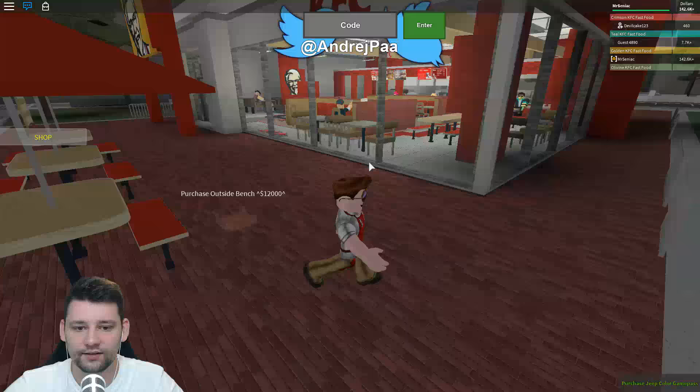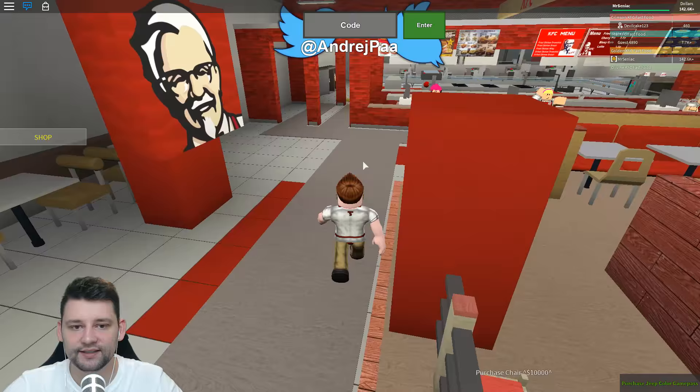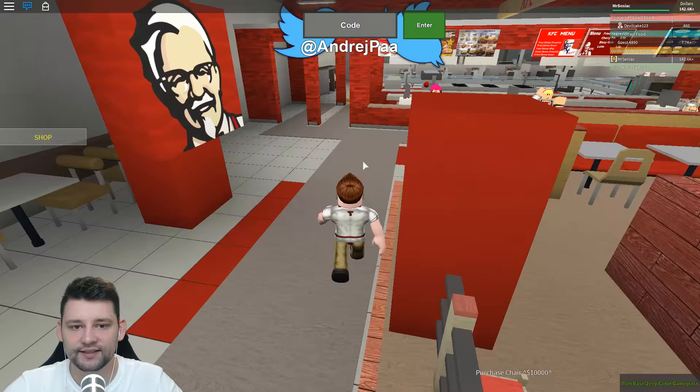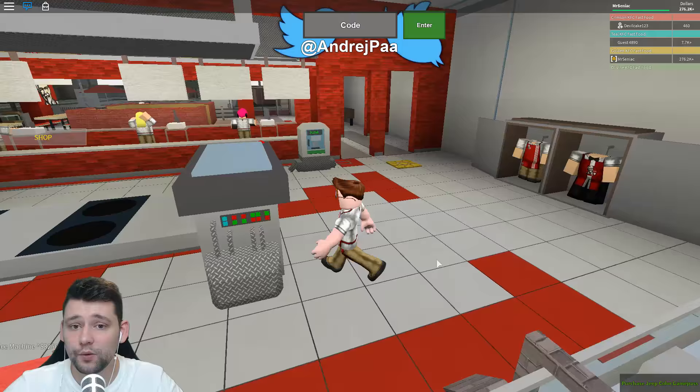Got a fence, benches outside. We pretty much got everything now — there's a few little things to get. I want to try and get the maximum upgraders. Oh, chairs and stuff. How much is it again? Oh, $325,000 — we shouldn't be that far off it. This is so good.